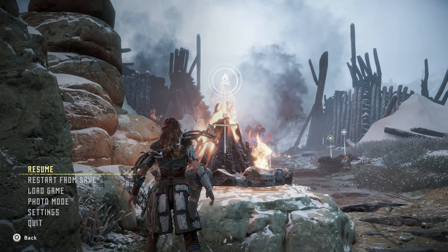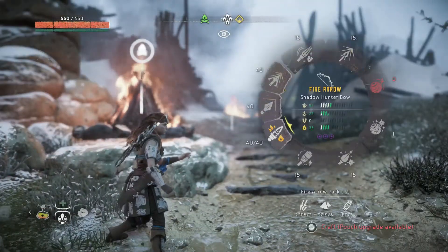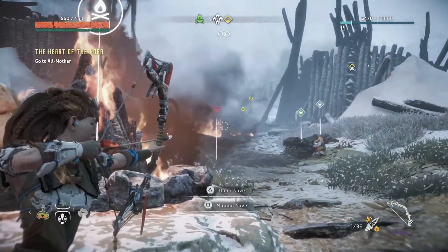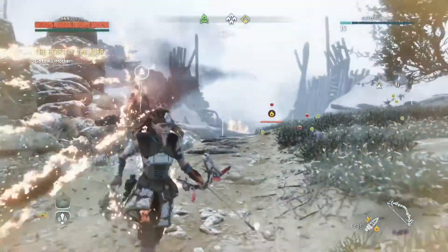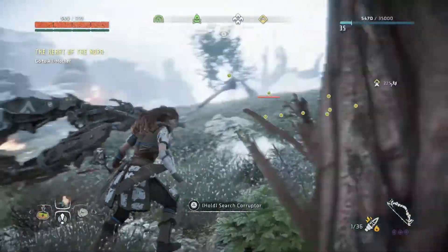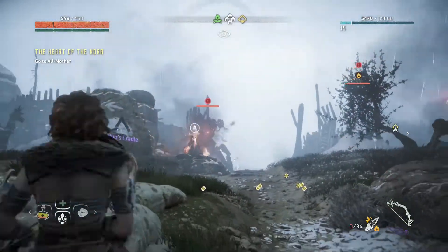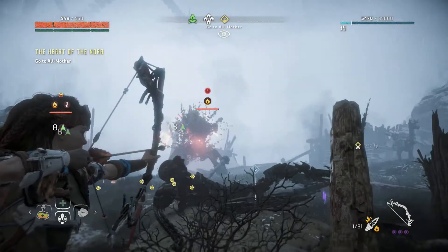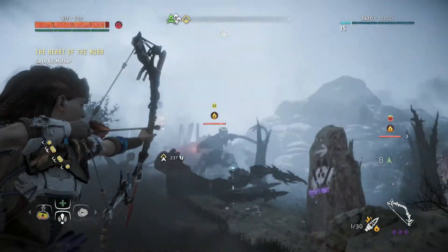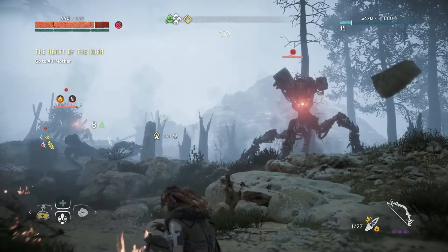I had to pause because there are machines right up ahead and I didn't want them to start attacking me upon starting the video. So I'm going to unpause — there we go. There are corruptors back there, other human enemies back there. It's just a giant mess, the entire thing. Let's see how many enemies there are — two corruptors. Well, after defeating the Deathbringer twice last time, they should be a piece of cake.